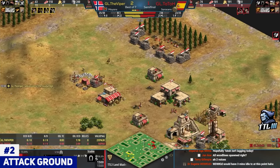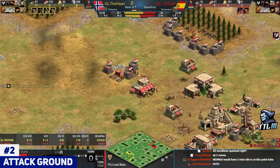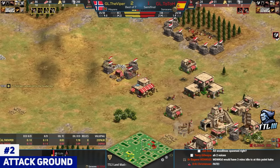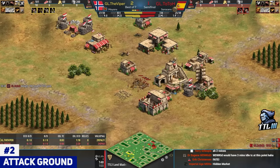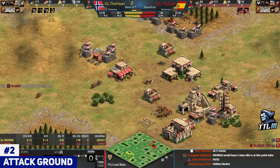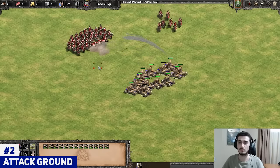Moving on to number two, we've got the attack ground function. Something that's been in the game for a long time, but recently — like the past two or three years — we found a crazy strategy: rapid fire siege onagers. I have a video on it on YouTube. I kind of popularized this as well.